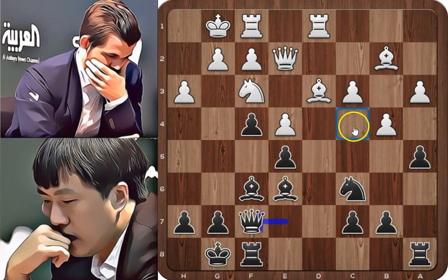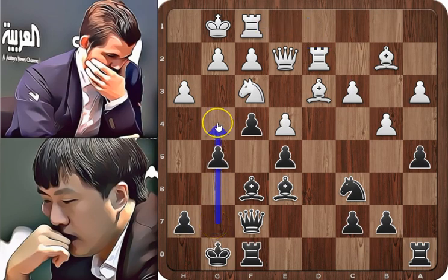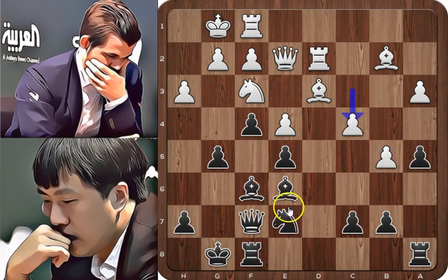Queen to f7, preventing bishop to c4, and rook to d2, trying to double on the open file. Black started an attack on the kingside with g5, followed by g4. White starts its counterattack on the queenside with b5, knight to e7, and c4, attacking the e5 pawn twice with the knight and the bishop. Knight to g6, defending the pawn, and also the knight will help with the attack on the kingside.